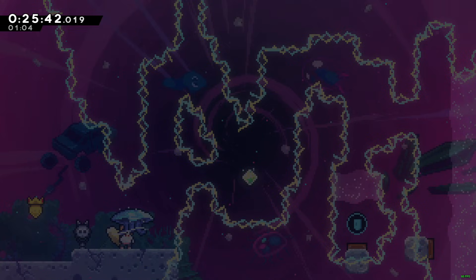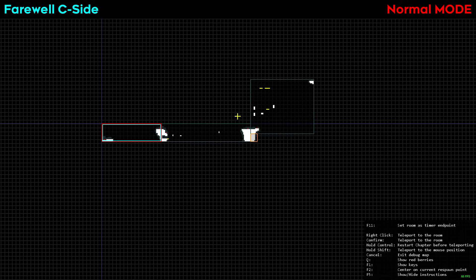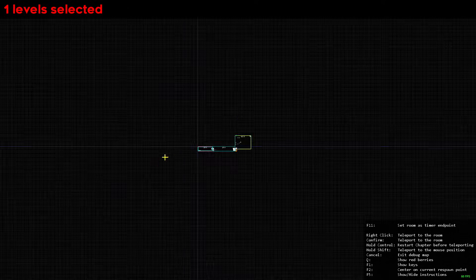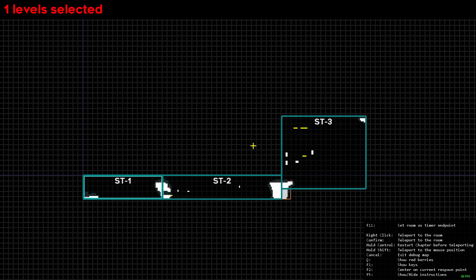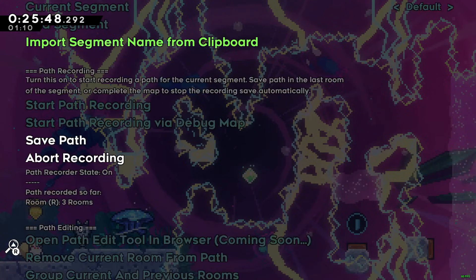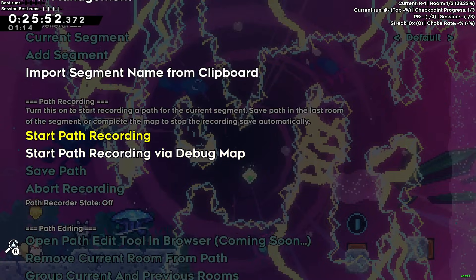There is also an option to 'Record Path via Debug Map'. If you click this and then exit out, you can open the debug map with F6. Then you can just click on the rooms in order, and once you're done hit Escape, go back to mod options, scroll down to Path Management, click 'Save Path', and then confirm.